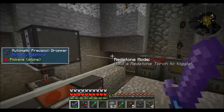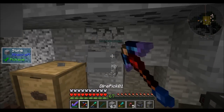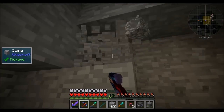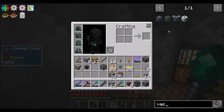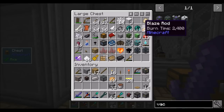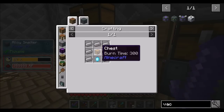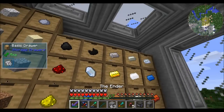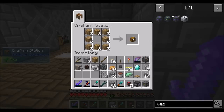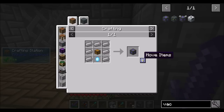Now let's automate the production of crystallized canola seeds — that's why I've got this automatic precision dropper and the atomic reconstructor. Let's get this part going. There's one more component to this build I haven't made yet — that's a vacuum chest. All I need for that is some pulsating iron nuggets: one of you, one of you, around a diamond, with some iron and a chest. That should be good to go — vacuum chest.